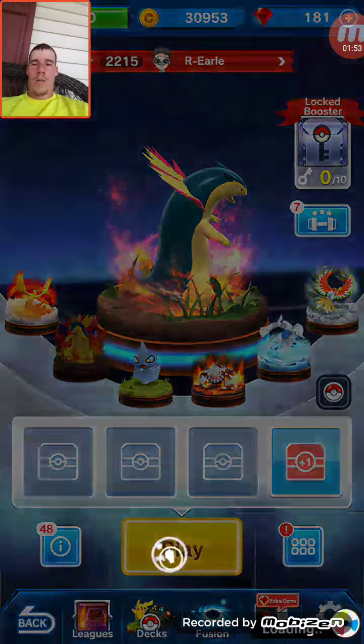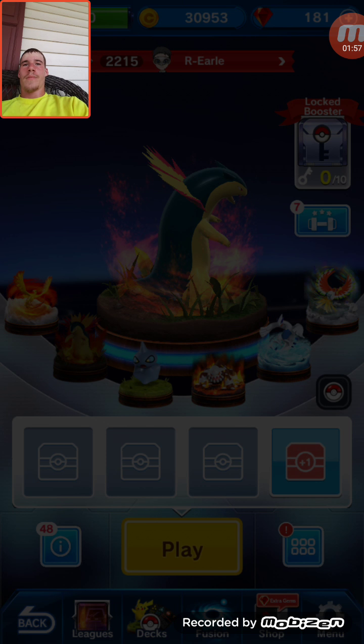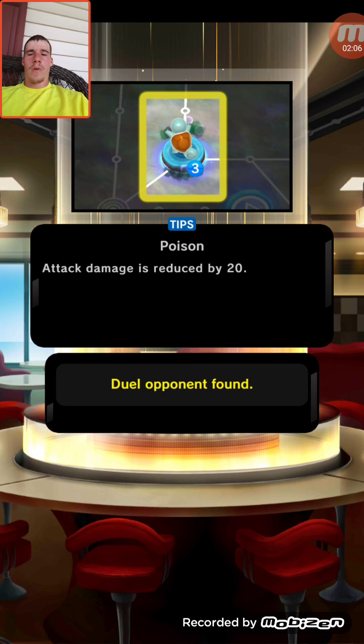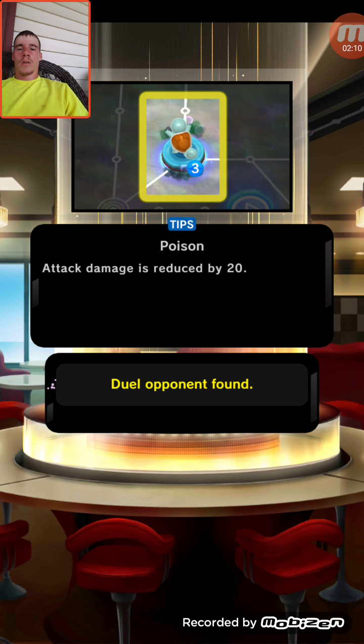Alright, let's hit start and we're going to play our first game here. We're going to be testing out Typhlosion. He gets plus 10 attack for every Pokemon that's knocked out and plus 1 movement point for every Pokemon that's knocked out. So that'll be interesting to see.